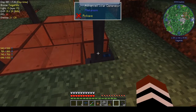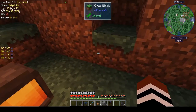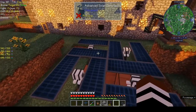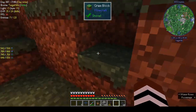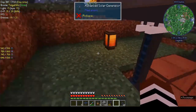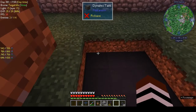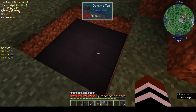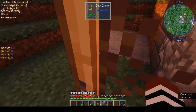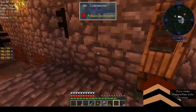Then you put the solar generators in the four corners so it looks like this. When it is done, you'll get particle effects - red particle effects - and you know it's built correctly.